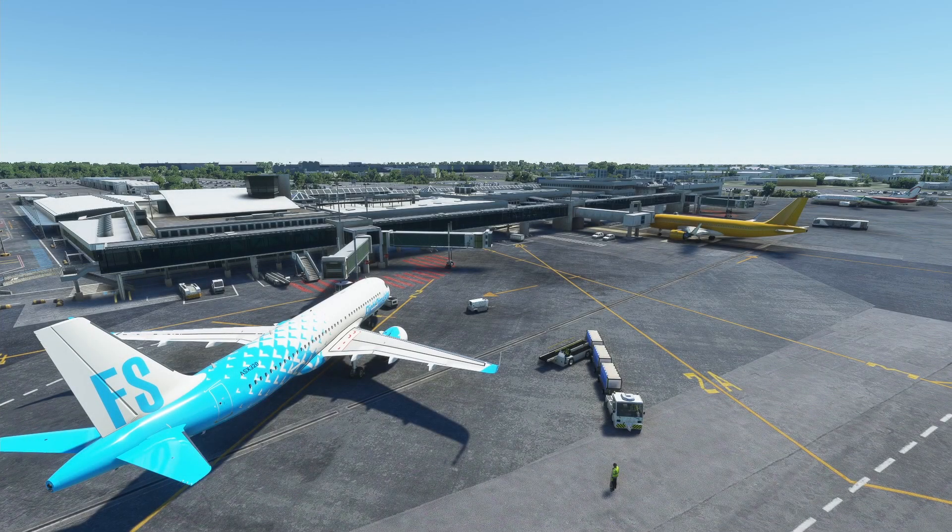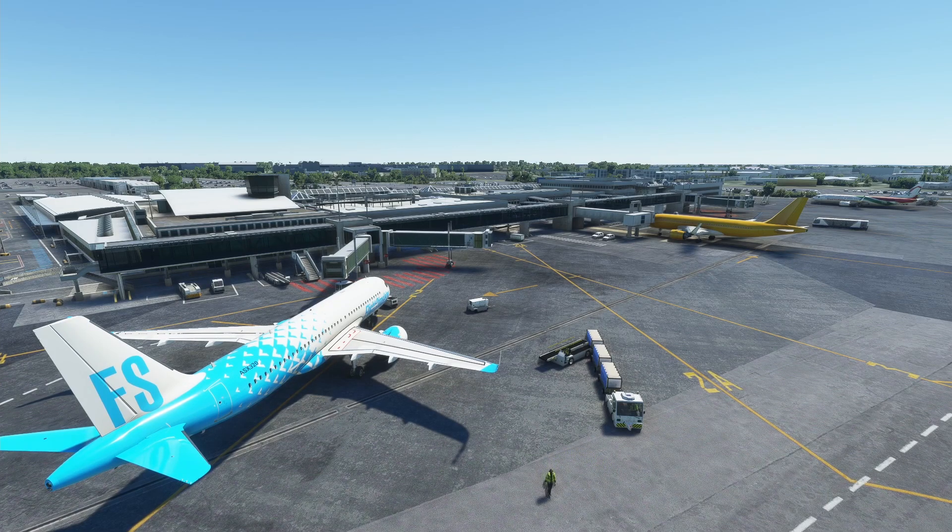Hello ladies and gentlemen and welcome back to a HH Aviation video. Today I'm going to be showing you how to install the FlyByWire A320neo and why it is better than the standalone A320neo which you see in the default FS livery at the moment.